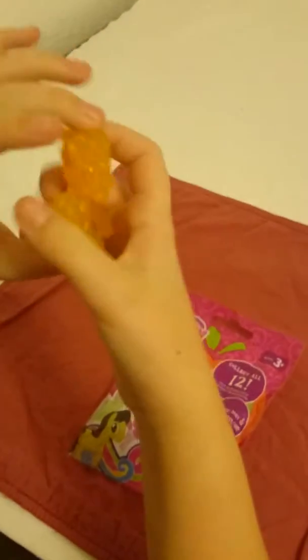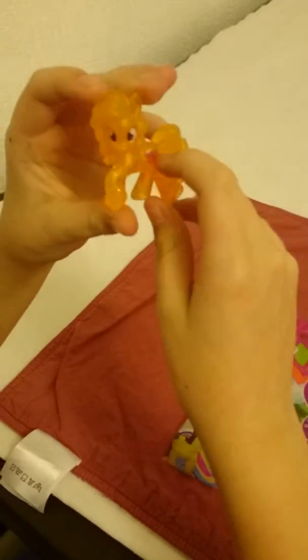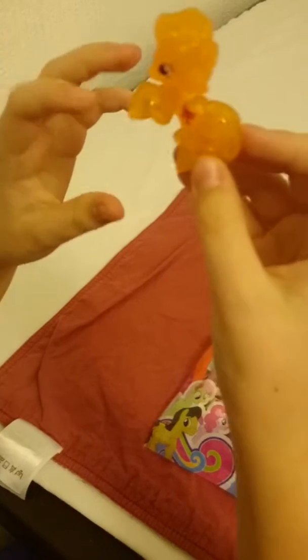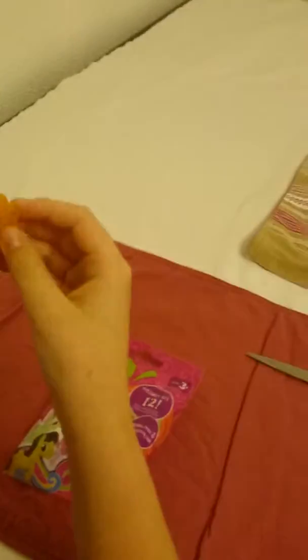I also wanted to show you Ribbon Heart, which is from one of the old waves, wave 13. She's very pretty and has a ribbon cutie mark and she has glitter inside her. I like the colour of her because it's so beautiful, and she reflects in the sunlight, which is nice.